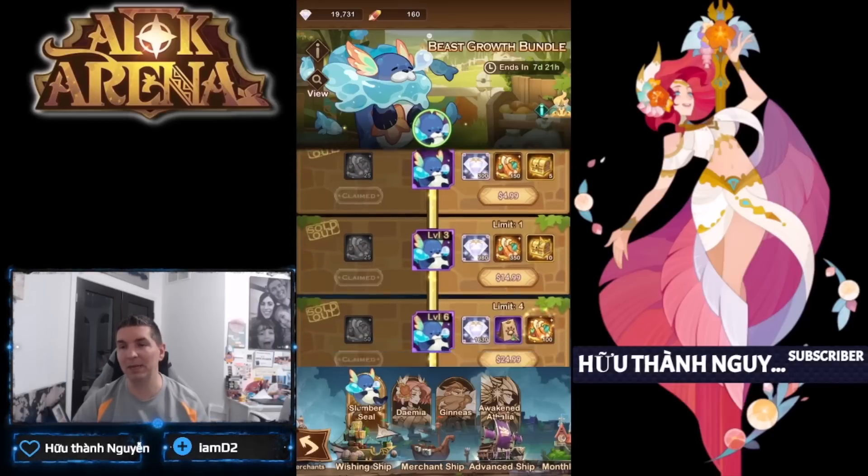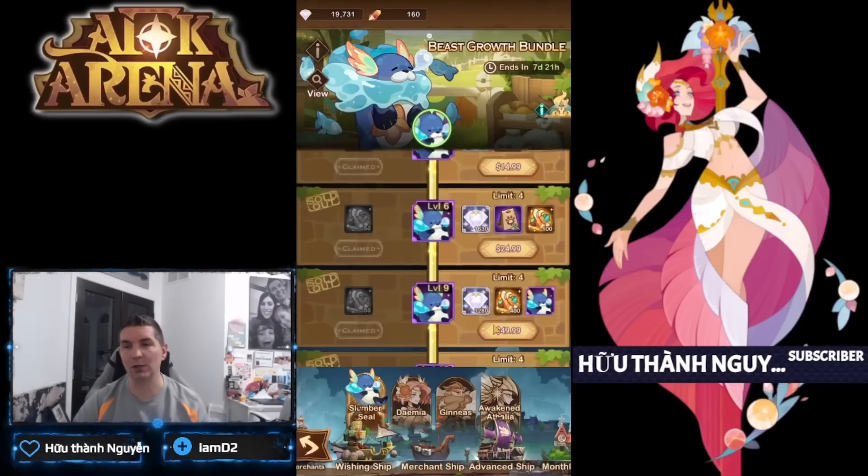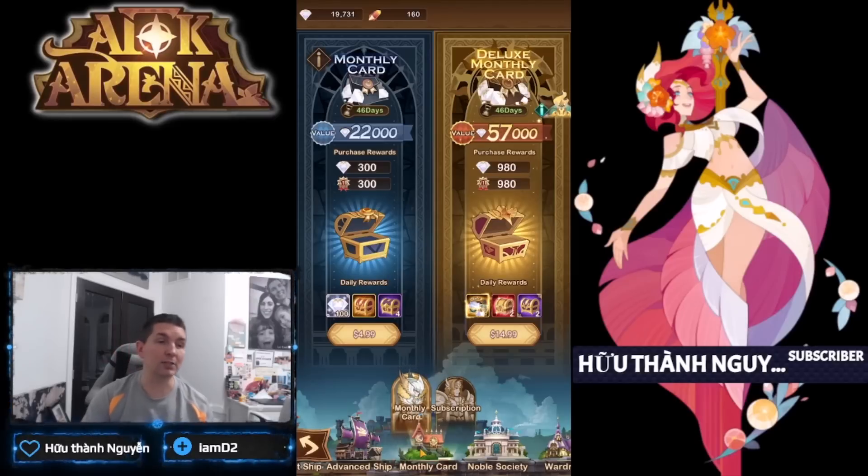The beast packs run almost the same price, if not a little higher: $50 for one copy of a beast, which possibly could get you a second copy. The downside is you can't use the diamonds on beasts — I wish they'd drop the diamonds and just add more baits to actually build them out.